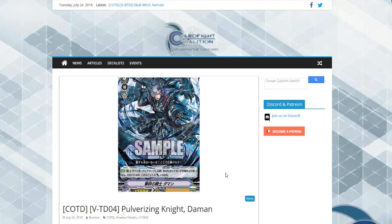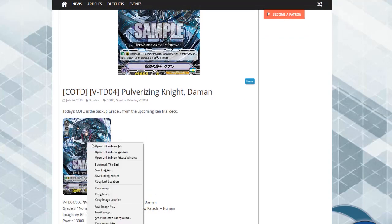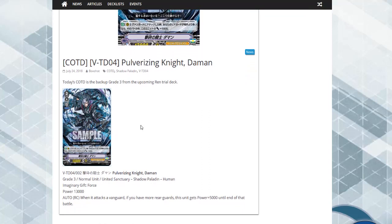So on top of Blaster Dark being released today, we also had Blaster Javelin and Pulverizing Knight, which is a grade three. I believe he's from the trial deck — yep, he's from the trial deck. His skill is: when this unit attacks a Vanguard from rear, if you have more rear guards, this unit gets plus 5k until end of turn. He also has the Force Mark. It's an okay card.